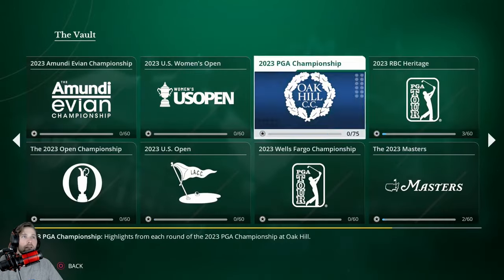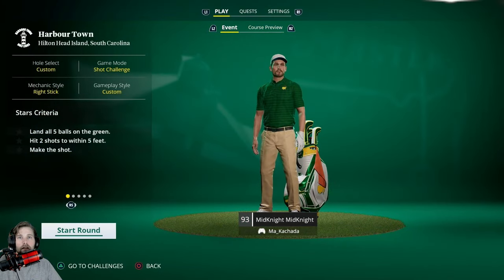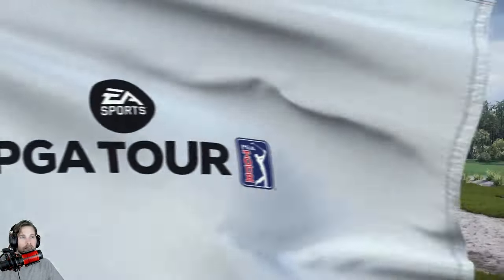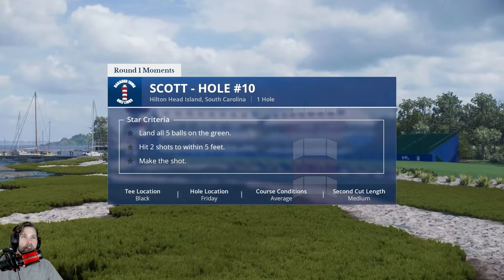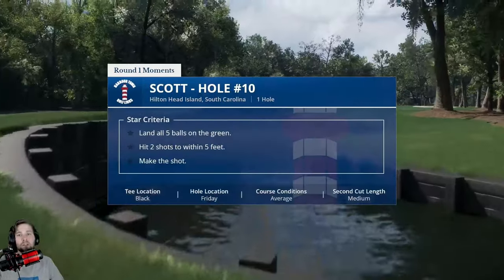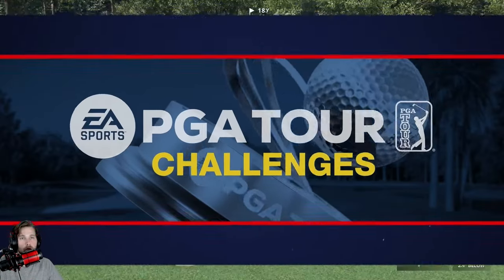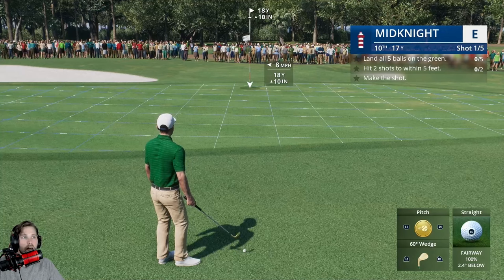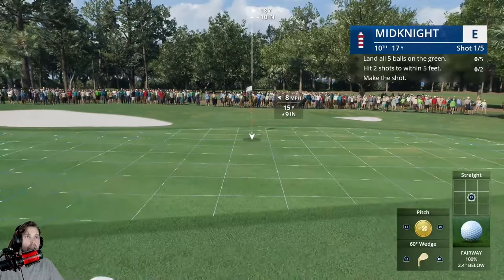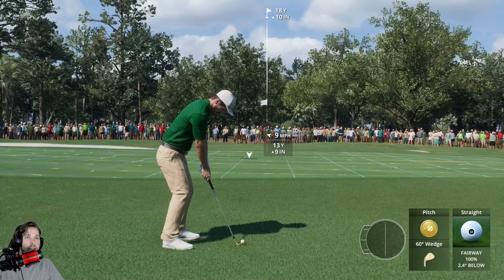We're going to dive into the vault today and do a couple of challenges. I'm going to start off with RBC challenges — Adam Scott's hole number 10, a little chip-in — and then bounce around and do a couple of different ones, trying to unlock as many as possible. Let me know what you're struggling with. The goal for me is 100% completion. There's going to be a lot of football content coming, but if you have something specific for EA Sports PGA Tour or PGA Tour 2K23, leave it in the comments. Let's get into it.